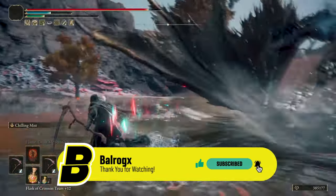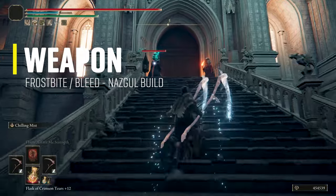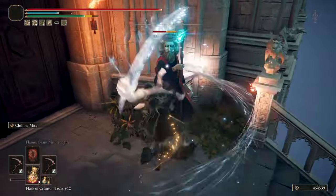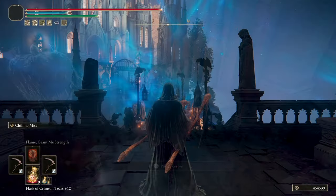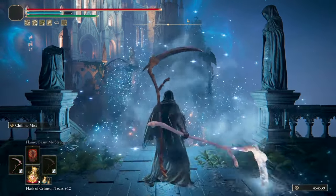Comment down below if you reset frostbite when you play frost builds. The weapons I'm using in this build are two Gravesite scythes as mentioned. Both reapers have cold affinity and have the Chilling Mist ash of war, which I use to buff both before any tough encounter.